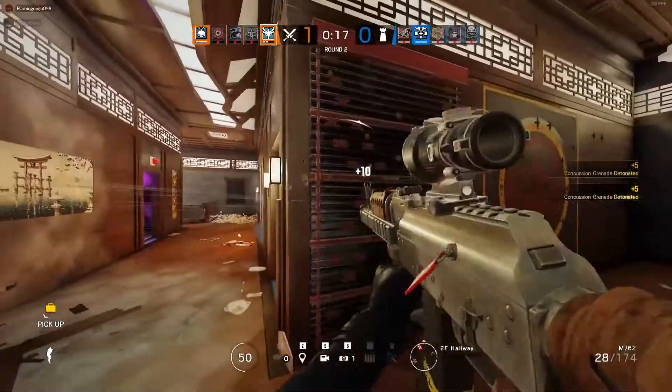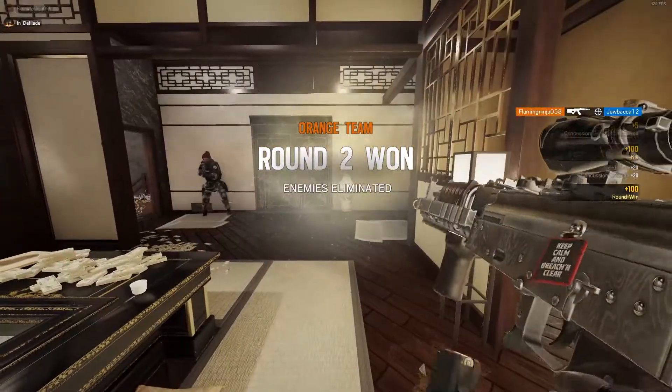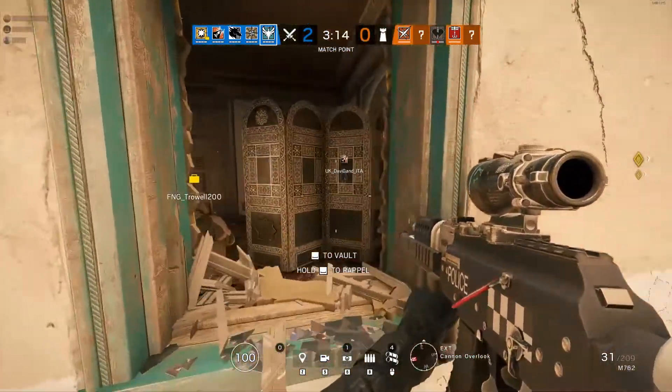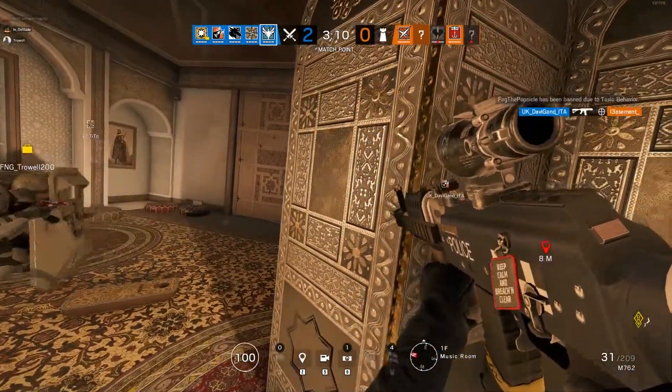Her stun grenades have the same disorientation and slowing effect as Ela's Grzmot mines, causing defenders to have their movement slowed and their vision impaired for a few seconds. The two grenade types can be swapped by pressing the fire mode key, and the Lifeline can launch two grenades of the same type in rapid succession without needing to reload.